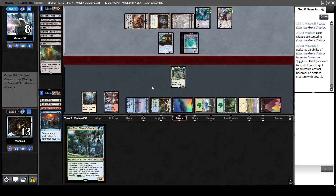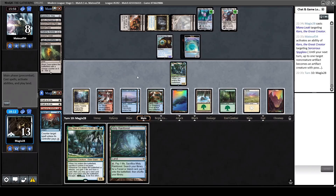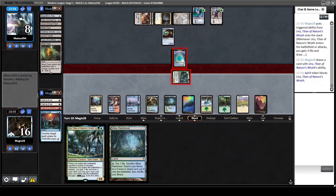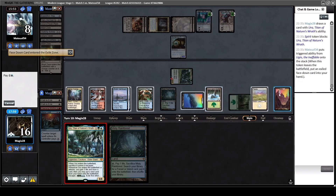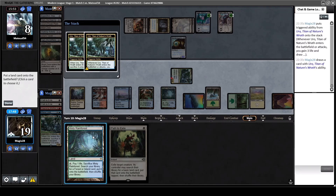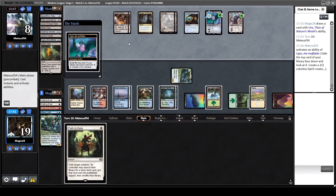He has two blockers now, playing around Path to Exile - that is good. We are drawing lands anyway, but I still have to attack because I need business. Drawing another land. Let's play the other Uro out, keep the one with damage marked. Draw Path to Exile again - could Path to Exile the Sorcerer's Spyglass now, but I can also wait on that, maybe he draws some Thoughtknots. Drawing two lands in a row really hurts.